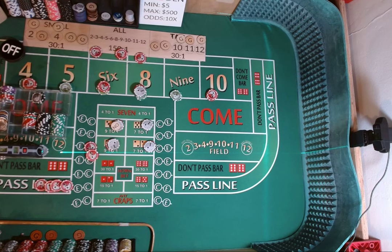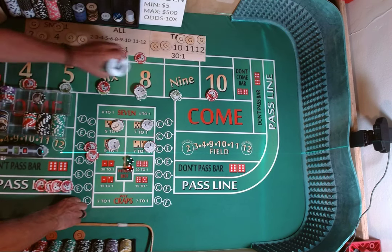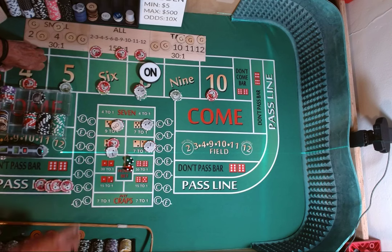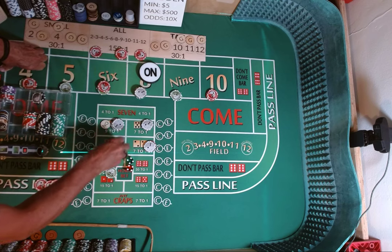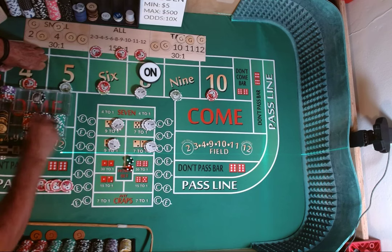Come out roll, dice are out. 3-2, 1-3. Hard 8 — 44 square pair. Lose our craps check. We have $6 on our hard 8, 6 times 9 is $54. We are going to press up our hard ways one more unit each. We are going to rack $50.